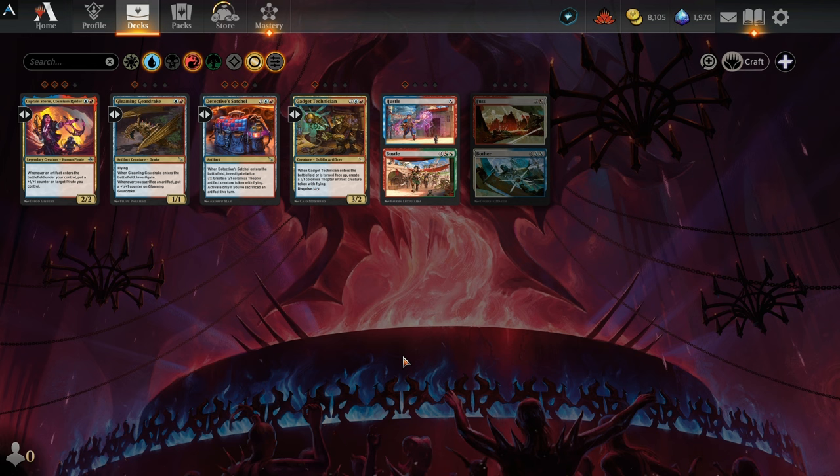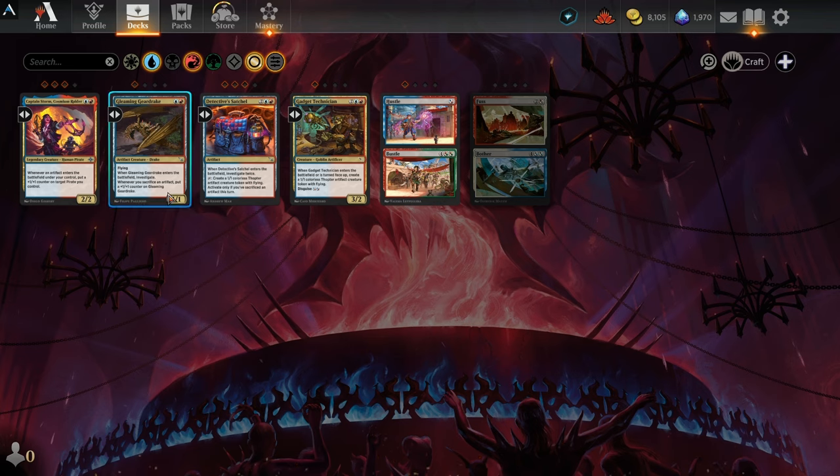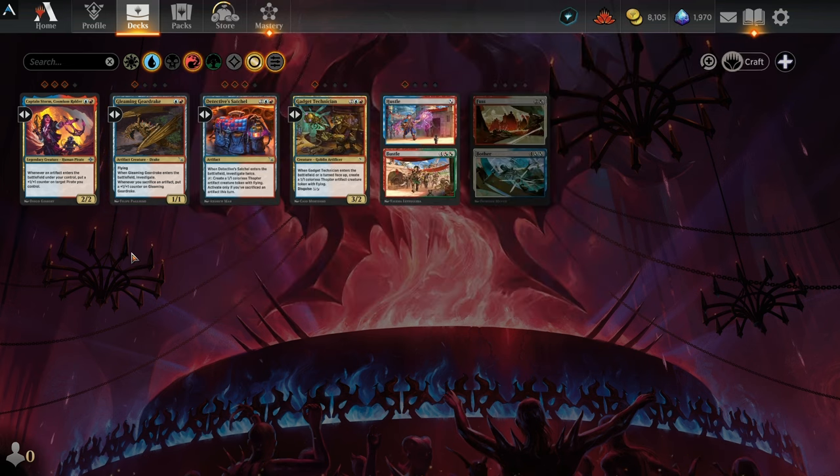This particular archetype has gone from basically not existing to being a substantial blip on the budget radar in just two sets. In Standard, before Lost Caverns of Ixalan, this archetype really didn't exist. Captain Storm kind of put it on the map in Caverns, and now we've got Gleaming Gear Drain coming along with Murders, and this one is shaping up to be really good. I had talked about this last season during Lost Caverns as a Historic Artisan in-soul artifacts archetype, which fizzled basically around some other cards — and ladies and gentlemen, it's time for an update.